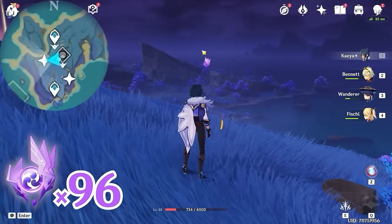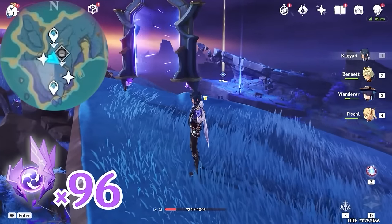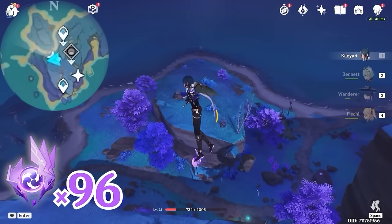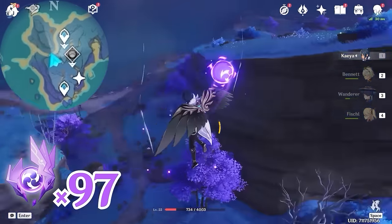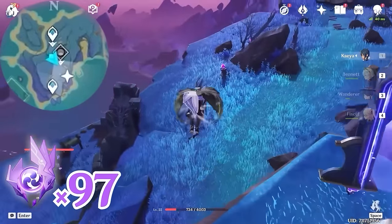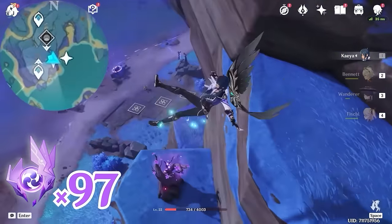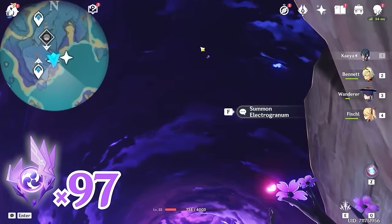You'll see this one floating in the air. To our left there's a door — let's go through it. It will teleport us higher. Let's glide towards the Electroculus. After that, let's come back here and glide towards southeast, bottom right on the minimap. Come to the edge — there's an Electrogranum, so grab it and teleport up.